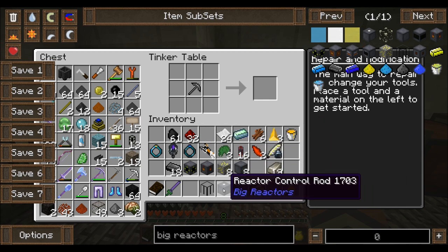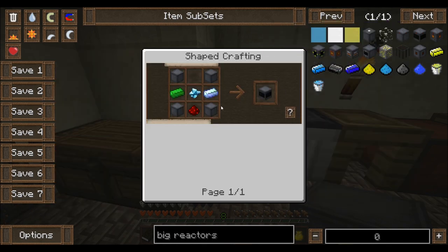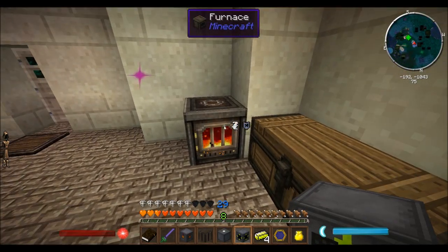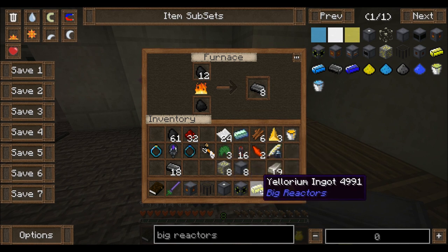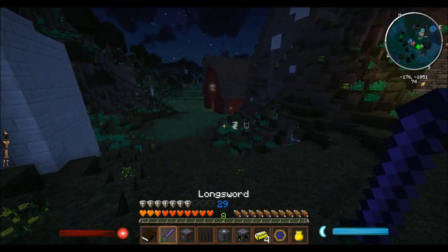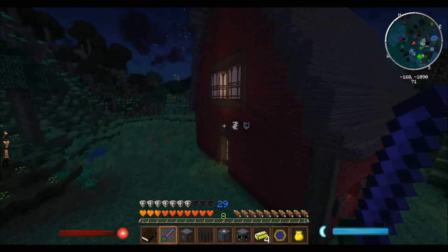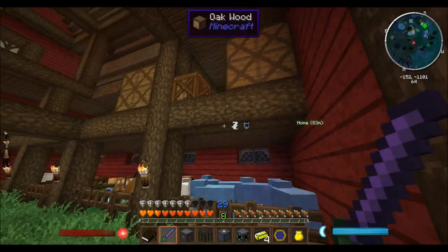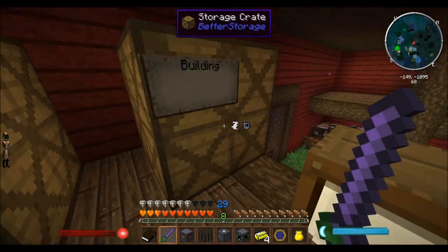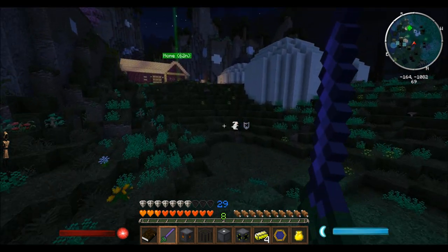So we've got eight reactor casings left over. Is this everything we need? Oh yeah, we need the controller. And that's going to need a diamond and two more ingots. Good thing I've got this yellorium here. I've got eight more, because we're gonna need to load some of these ingots into the actual reactor itself, so we want to keep at least a few. And then I'll go get a diamond — hopefully we have some. Sixteen diamonds — okay, we just need one. Big reactor, here we go. We're finally getting to some of the more technical stuff.